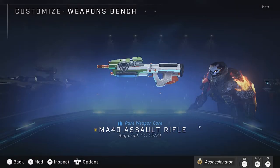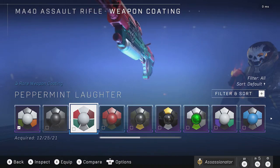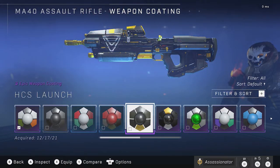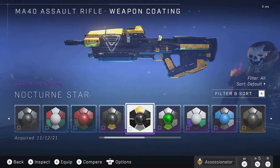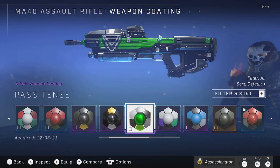Moving on to weapon coatings, starting with the AR since that's the one I have the most for. We got the Peppermint Laughter, available during Winter Contingency. Moving on down, we got the HCS Launch Coating — this was available as a bundle along with two other guns. This one reminds me of the Nocturne Star Rockstar Coding that you're able to get during that promotion, which is currently still going on. To me this gold color is probably one of the best looking coatings you can get for your AR. HCS Raleigh Twitch drop.